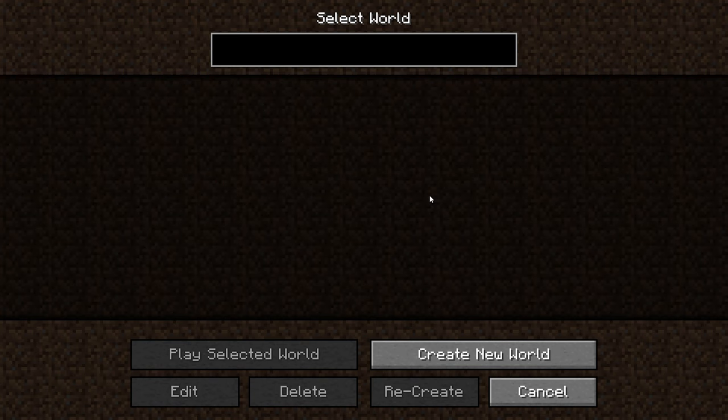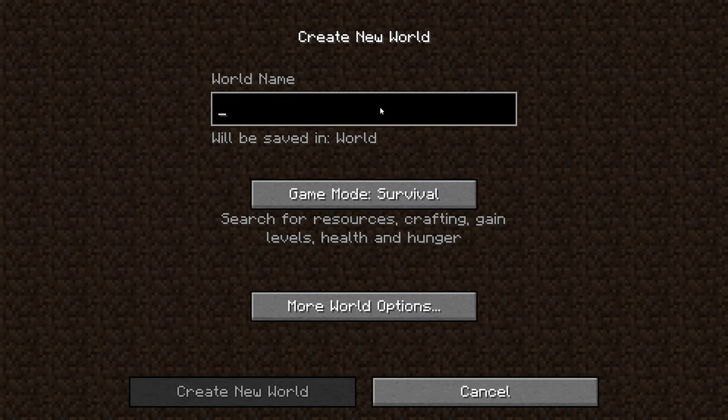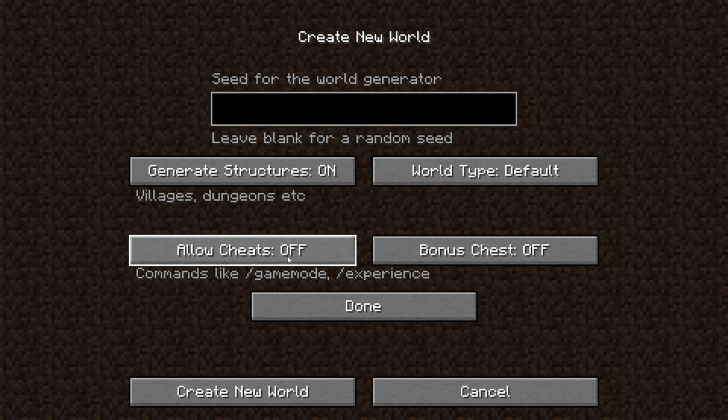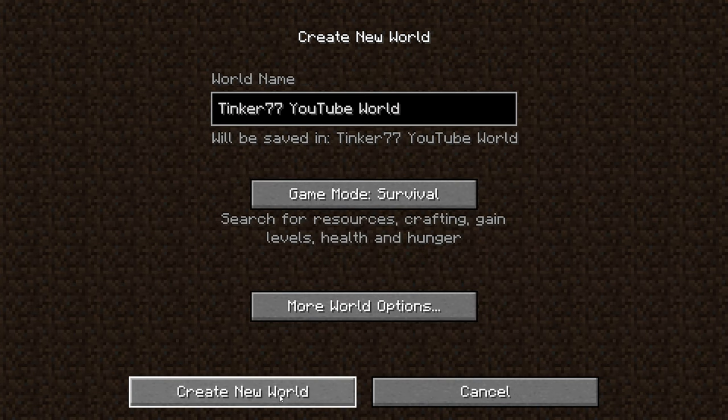We're going to make a single player world and create a new one. I'll call it 'Tinker 77 YouTube World.' It's going to be survival, but I do want to have cheats on so we can get things like game mode just in case something happens. So we're going to do that and create the new world.